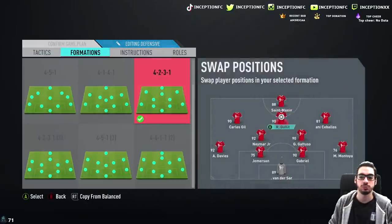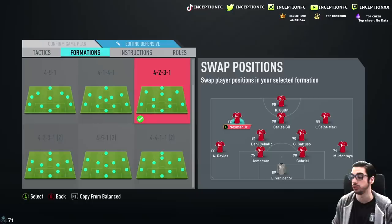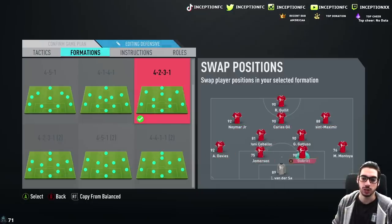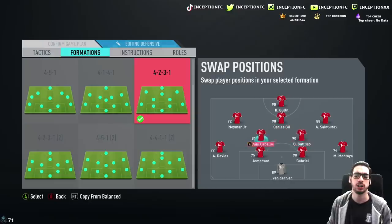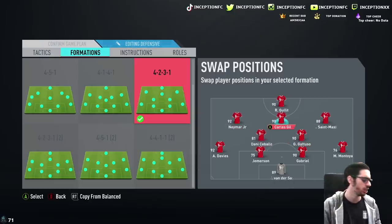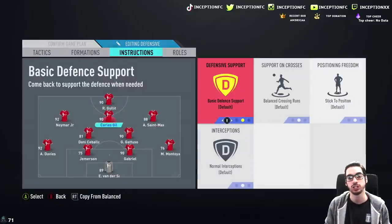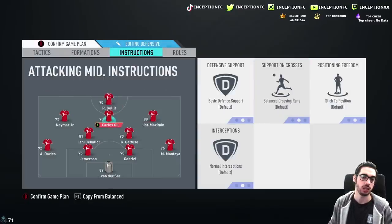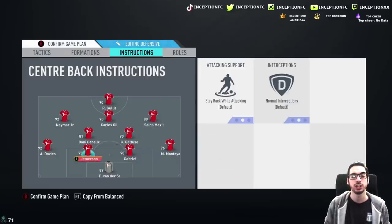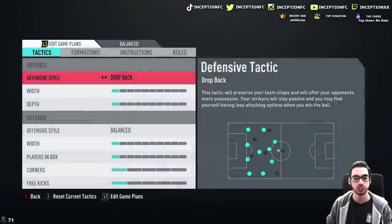We're going to have him playing in the CAM position. Don't worry about how the team is set up — players like Danny Ceballos are there because I'm doing the review for Gabriel at the same time, so we don't spend too much time on the gameplay during this period. We'll just play Danny Ceballos and Gattuso as a CDM. Carlos Gil will be playing in the CAM position. Correct me if I'm wrong, but isn't this the guy from Barcelona? We're going to take off come back on defense and keep him on balance. We'll see how he plays in the CAM position — hopefully he'll be at the very least usable.